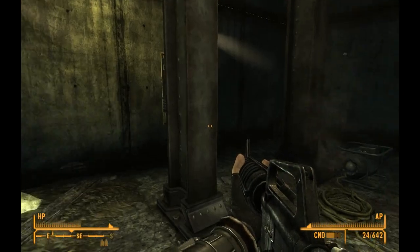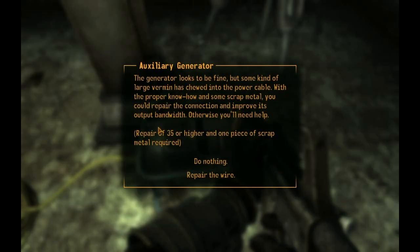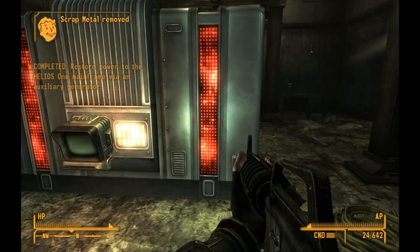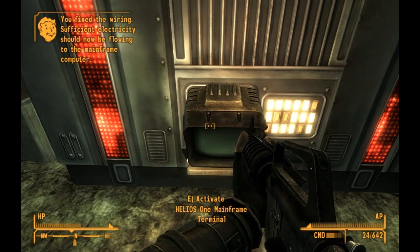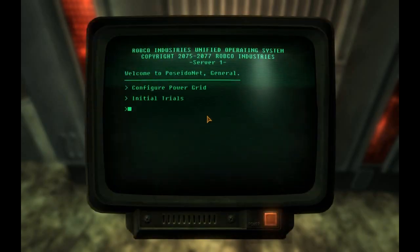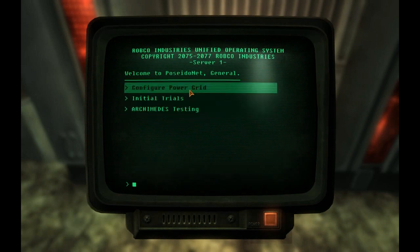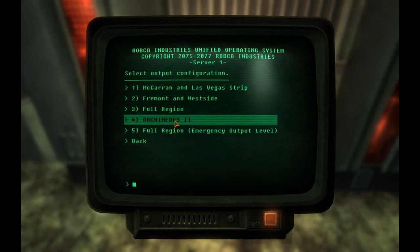I'll just jump down. Hopefully take no damage. Oh, we can just repair the wire. Alright, you've fixed the wiring. We're going to do a quick save there. Configure power grid to Archimedes 2.